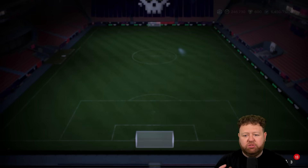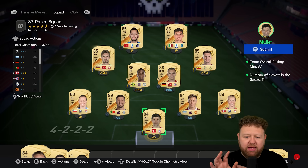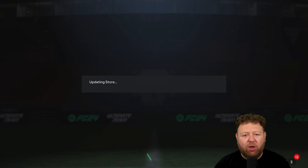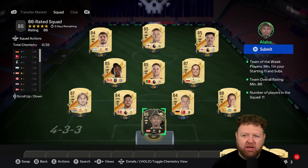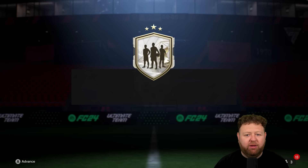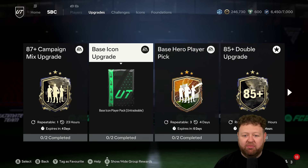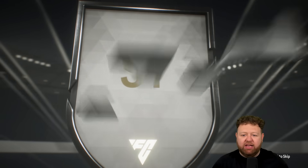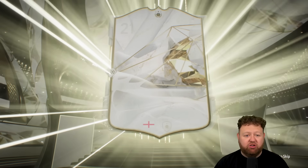I was going back and forth between this SBC or the hero player pick. I ended up going with the icon pack because I think you can get a lot better stuff in an icon pack than in a hero player pick. And if it was more than one of two in the player pick, maybe I'd have gone down that route — but not this time. Being a non-capped icon pack, we could get literally anything. We could get an English striker — it's either Wayne Rooney or a bad one, so either a duplicate or a bad one.